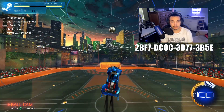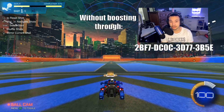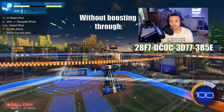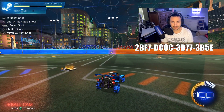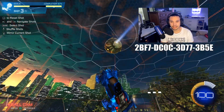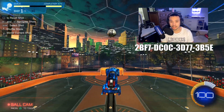The first training pack for the fast aerial is a three-shot pack that requires you to fast aerial while boosting through in order to even hit the ball. It has a very short timer and it might frustrate you at first, but once you can get it you'll be able to do it consistently. The second shot is a little strange and not something you'll run into in-game, but the first and third shots are really about reaching the ball before the timer runs out.